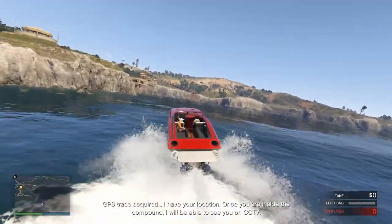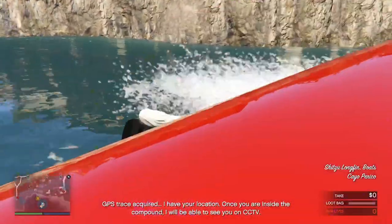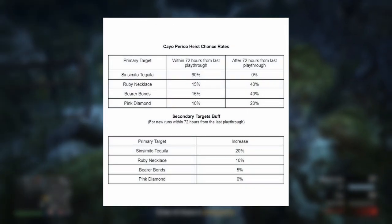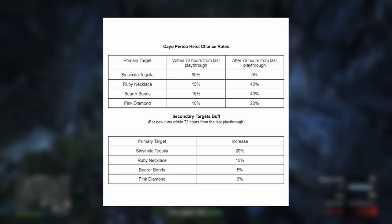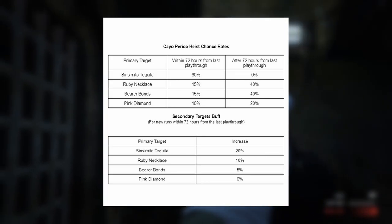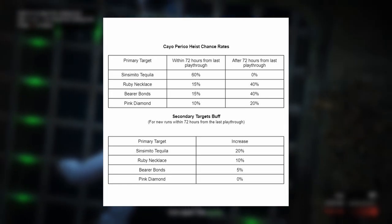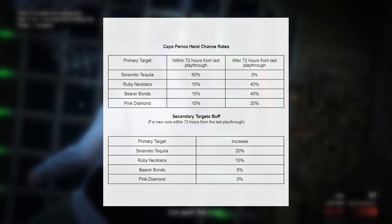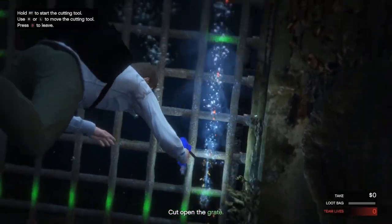The heist now operates on a 3 real-life day cooldown, completely separate from the in-game day cooldown if you do it solo or with a group. If you wait 72 hours between doing Cayo Perico heists, you will have different primary loot chances than if you do them more often. On the other hand, your subsequent runs within 72 hours of each other will see your secondary targets have increased value in regards to the primary target you get, as shown in this chart from Tez2. I've made over 13 separate graphs to break this all down.